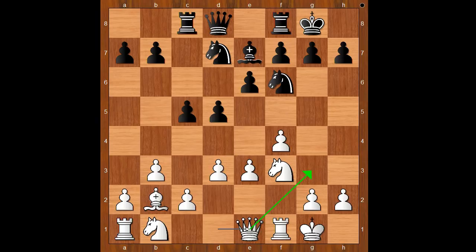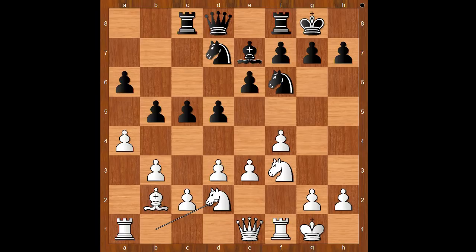d3, rook to c8, queen to e1 — intending queen to g3. b5, seeking counterplay on the queenside, naturally. a4 — only later you will see the importance of this move. a6, knight from b to d2, c4 — threatening c3.